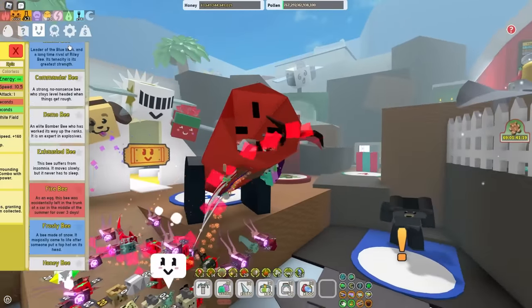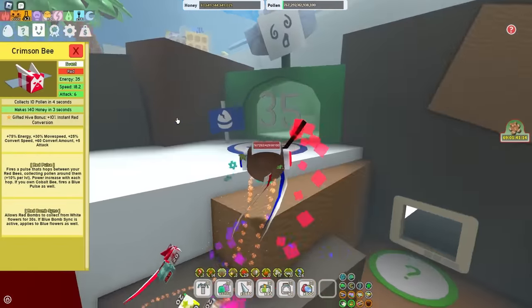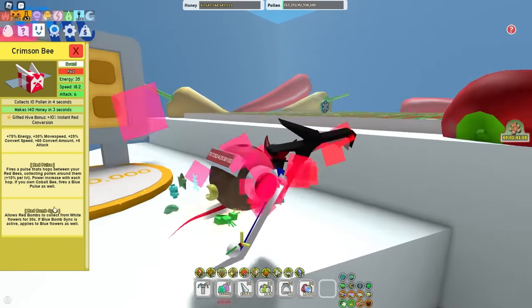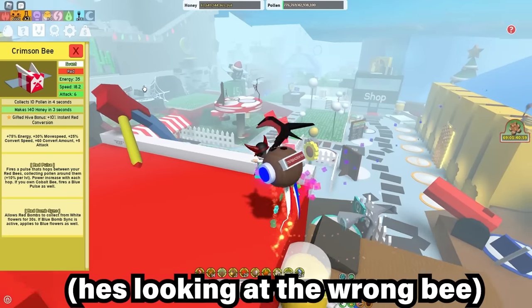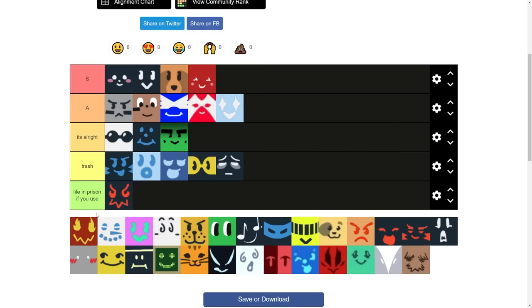Festa B, S tier. Festa B is like a free Festa Bean every few minutes or so, and you also have a chance to get some rare drops like Festa Bean from it. You get red bomb — 10% instant red conversion. Every single hive should run Festa Bean, but especially red because you get instant conversion in red fields, which means more honey. More honey, always good.